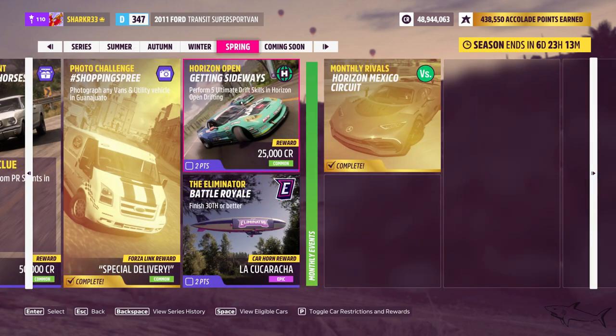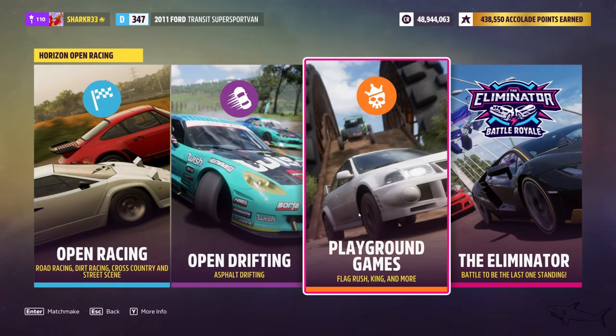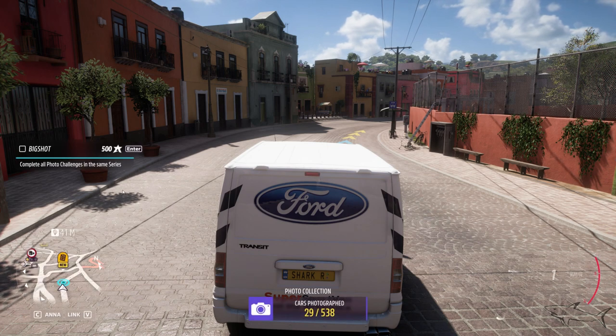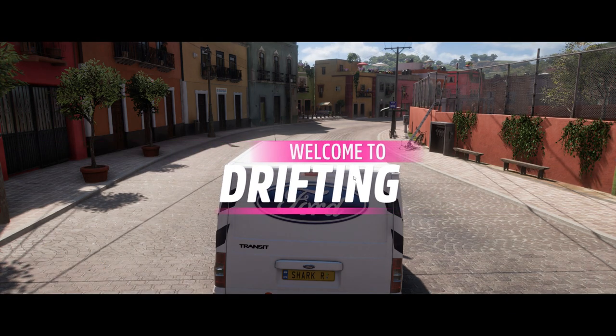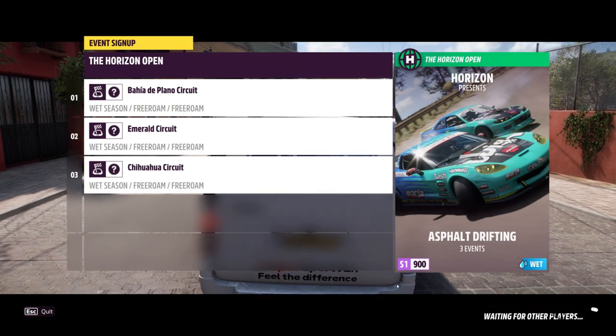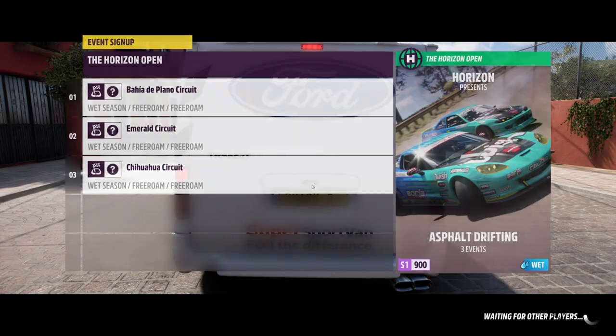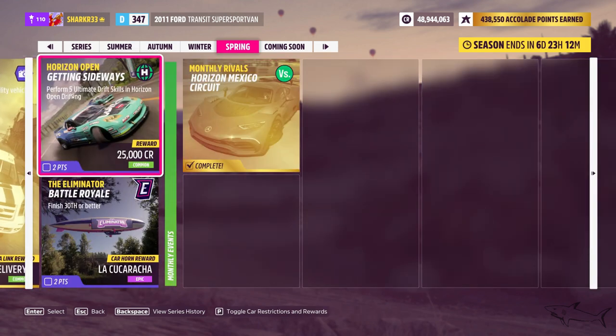Two more left. We have 'Getting Sideways' and Horizon Open — perform five ultimate drift skills in any Horizon Open drifting event. Go online, start open drifting, and just perform the required drift skill points there. You need five ultimate drift skills in Horizon Open.